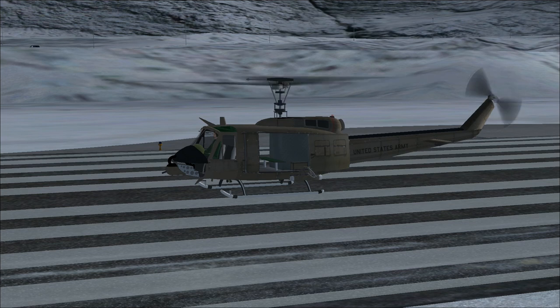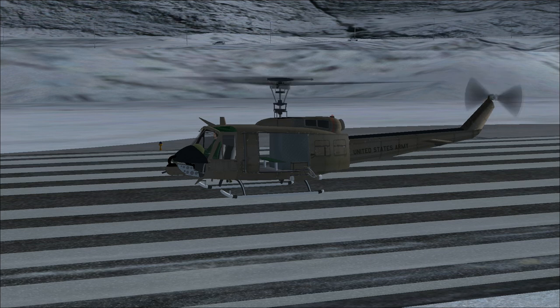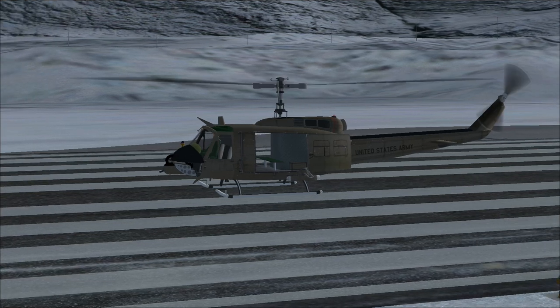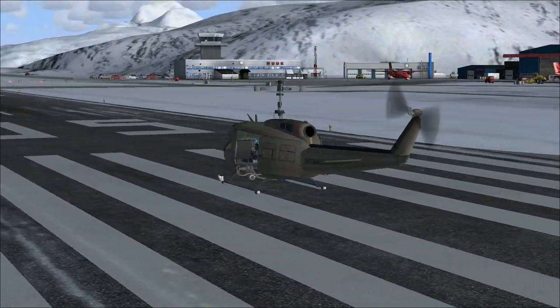Hello everybody, I'm Derek Tepers. Welcome aboard, welcome to Nook Greenland. And aboard our Bell Huey HU-H1 — I've already done that before. You know what that means? That means this is scenery. This is the Nook Greenland scenery pack.